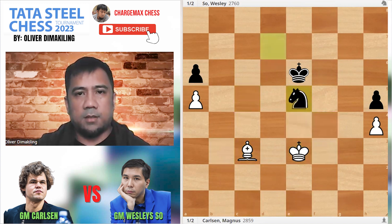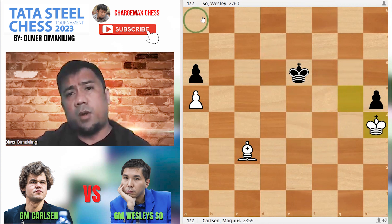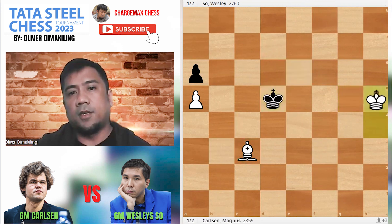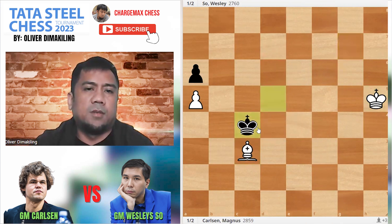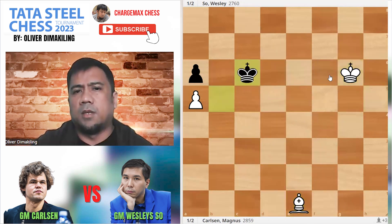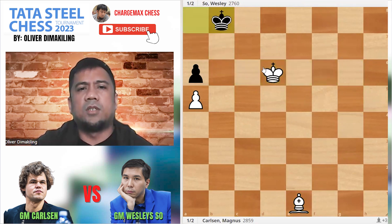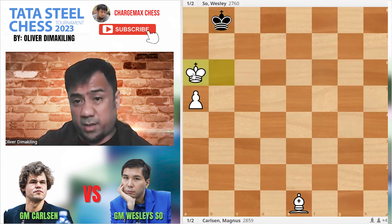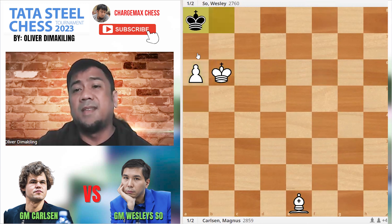Wesley has to sacrifice because now this is a wrong-square bishop — wrong bishop. Kd5, King takes H5, Kc4. Even if Magnus keeps it with Be1, Kb5. Let's say you go all the way there, Wesley will have this one — it will stay on A8. Even if you take that pawn on A6, it doesn't matter, you cannot progress. It's drawn. Let's say push — stalemate.